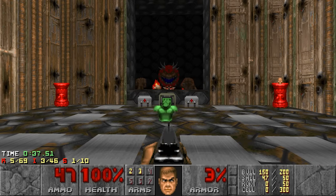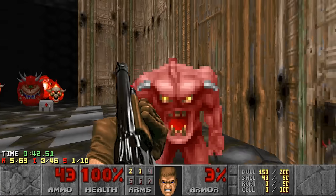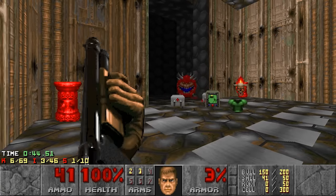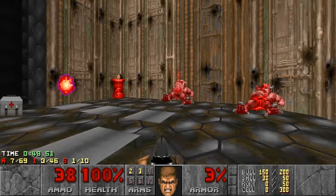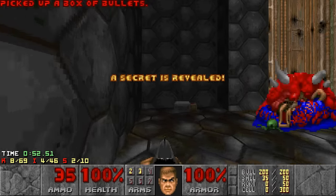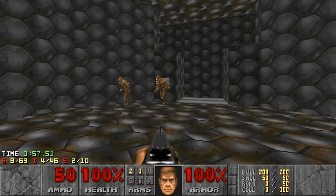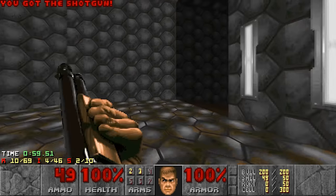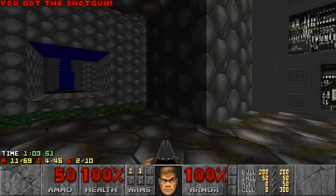I hope the Cacodemon hits... I'm not even sure what happened. I think the Lost Souls hit the pinky and the Cacodemon, but I was hoping for the Cacodemon to hit the pinky instead. But this works too. We have a secret. Two imps respawned, as predicted, and a shotgunner too.